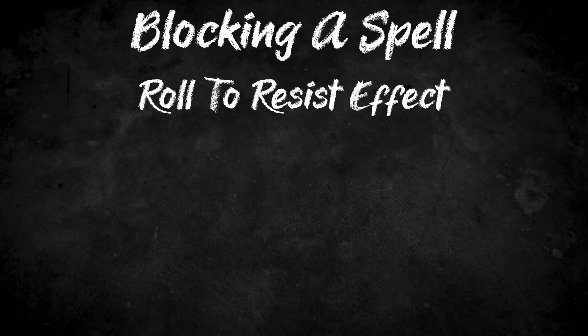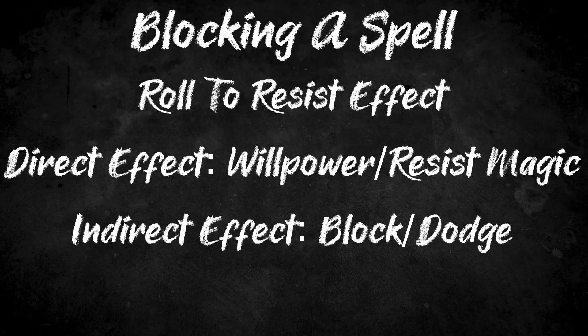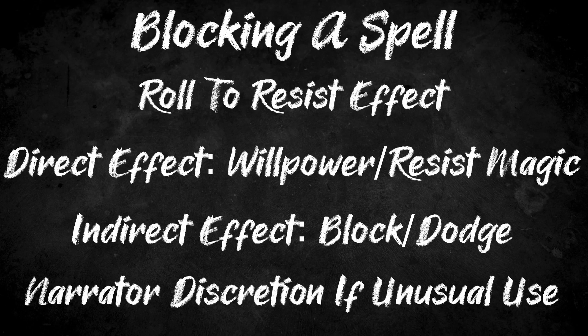Now, let's say that you've been targeted by a successful spell. Do you just lay back and take it? Of course not — you get a roll to resist the effect. For a spell which directly targets you, you can make a willpower resist magic roll against the casting roll of the spellcaster. If you beat their roll, you are unaffected by their spell. If, however, it's a spell with an effect on something else — such as using flying rock to launch a rock at your head — this would require a block or dodge, like normal when blocking or dodging an attack. Many spells will define this within their rules, but it is up to the DM to adjudicate when other spells might require this.